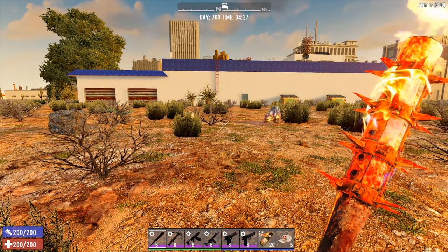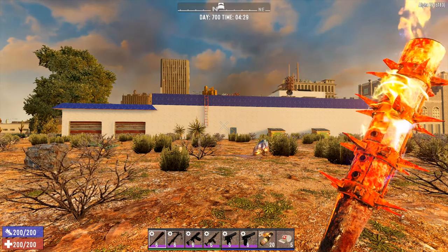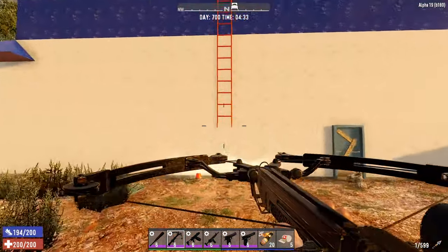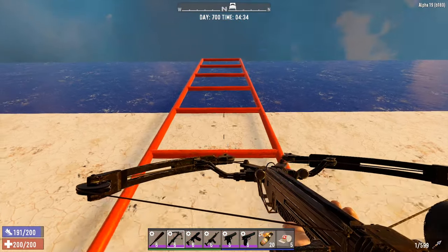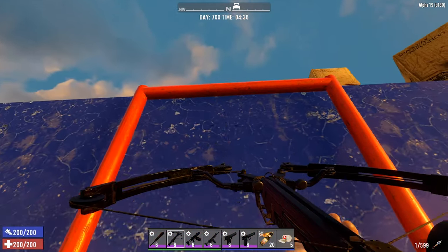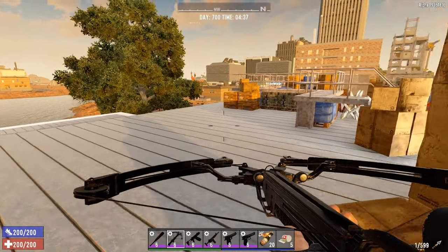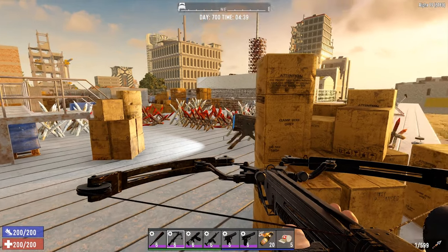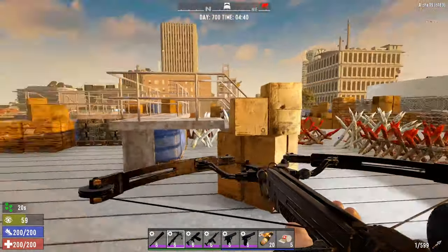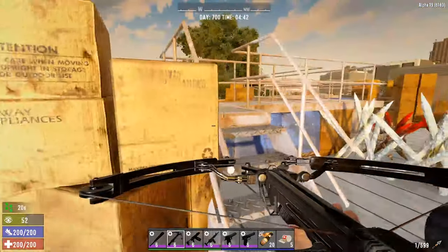The plan is to go into a new POI each episode, clear the POI, and then do the day 700 horde. This POI is the Hellmart, created by Ryosaurus Rex, and you can download this POI with the compo pack available in Nitrogen World Editor. I've done this POI before in a previous video — the card will pop up top right. Last time I wasn't fully loaded, so let's see what happens this time.